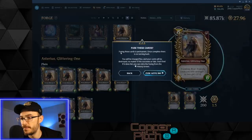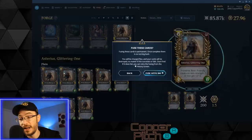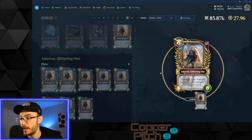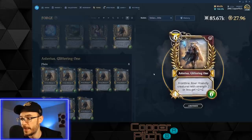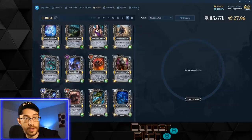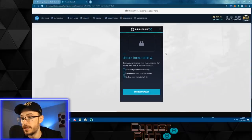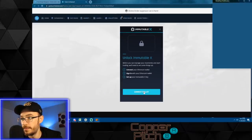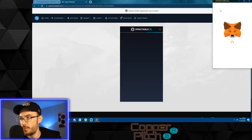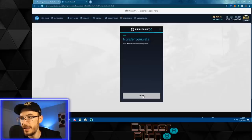I'm going to forge two Asteriuses — it's going to cost me 200 flux and 1.5 Gods. I click start fusing and it warns me this is permanent: it will destroy the two plain locked non-NFT copies and create one NFT. It then prompts you to confirm in MetaMask. You click continue, it pops open, you sign in, and it asks you to confirm the 1.5 Gods transfer. Transfer complete — hit finish.